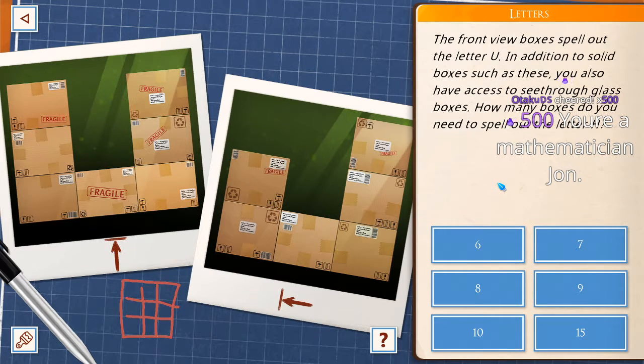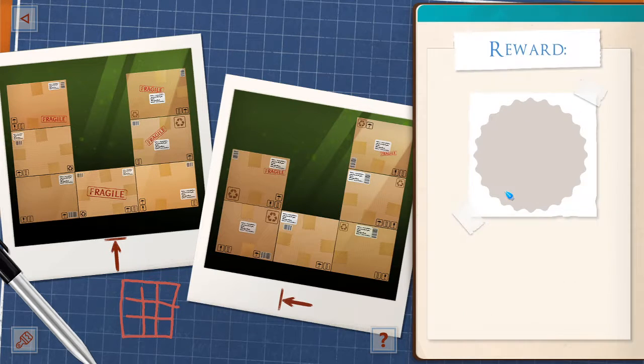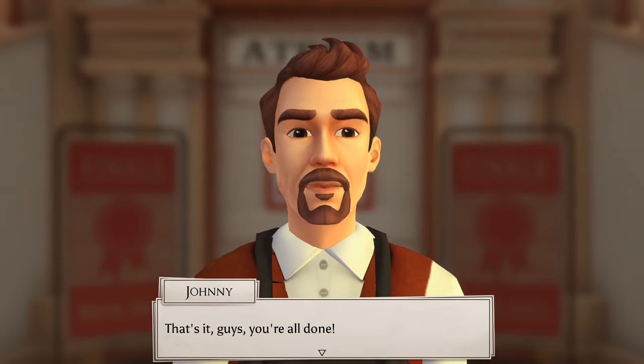You're a mathematician, John. You are. Thank you very much, Sean. Does the invisible one not count? Maybe. You don't need those glass boxes at all if you spell it out from the top view. Oh, I see. Technically, I suppose. That's it, guys. You're all done.